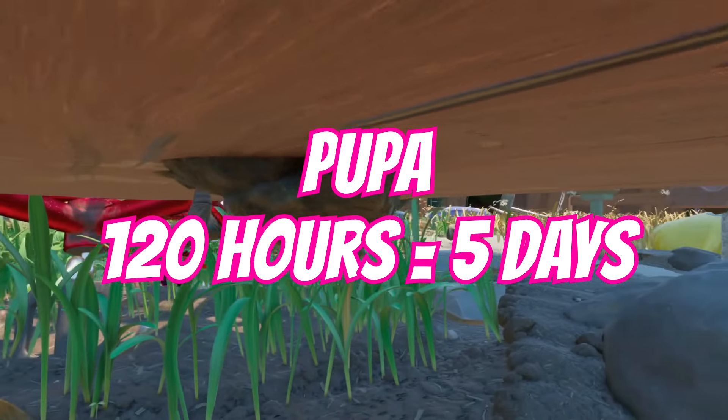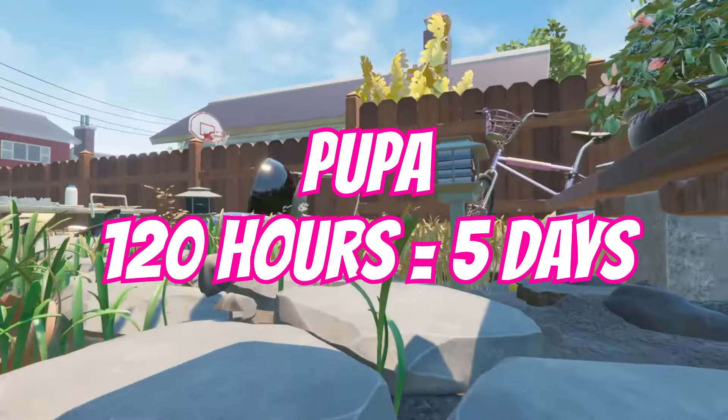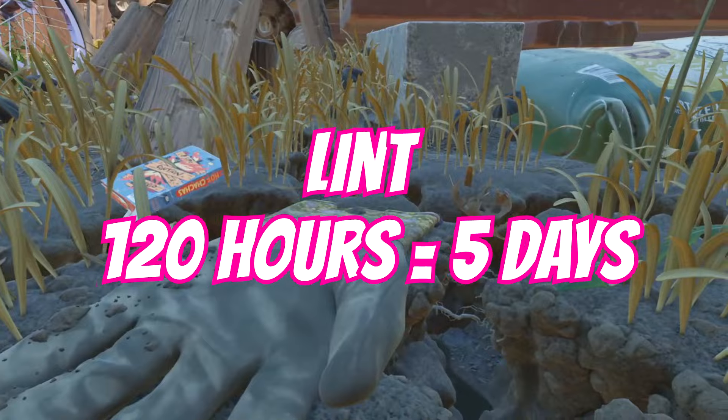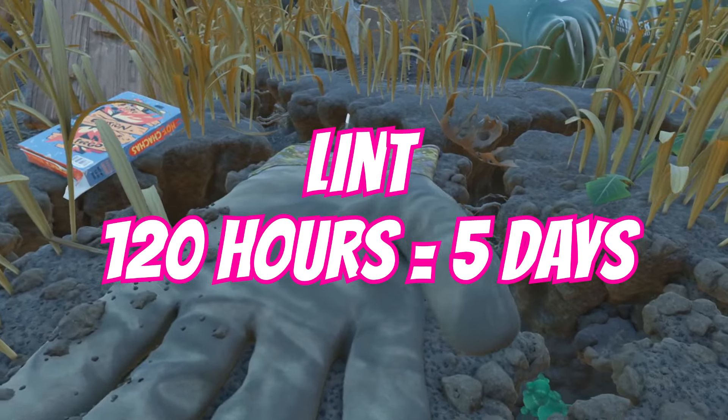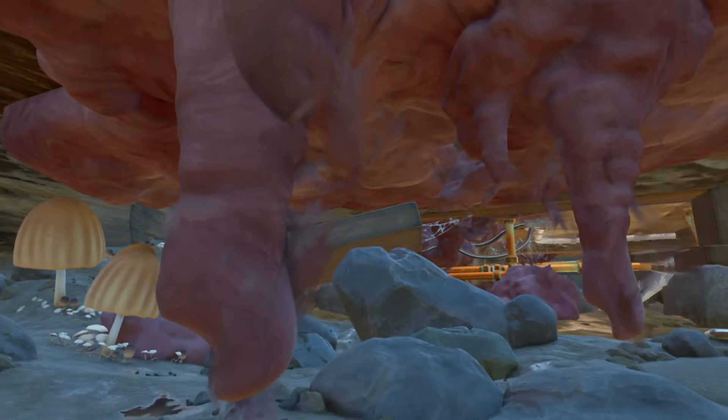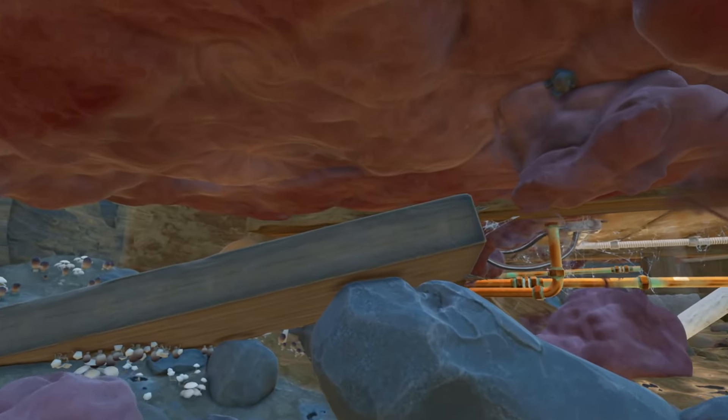Pupa — 120 hours or 5 days, and the most amount you get now is in the undershed, but it's still pretty difficult to get as it's a single. Lint is the same — 120 hours or 5 days — but you can get over 150 lint by tackling the undershed and going to all the different locations. That's a huge amount, meaning you'll never run out of lint once you've done a couple of runs of the undershed properly.